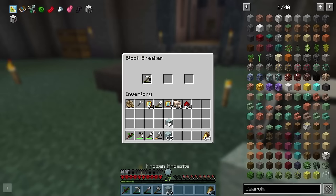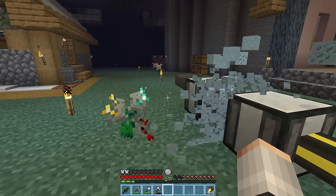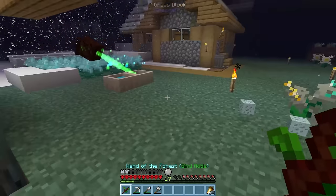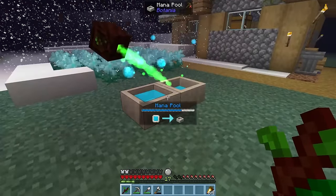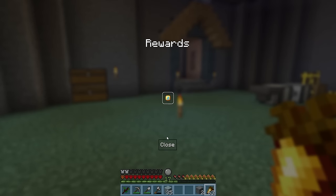So let's grab some frozen andercite — we'll add one to the blacklist of the block breaker and the rest can go in the block placer. Very quickly, we'll start generating usable frozen ores, providing we've got enough mana, which I don't think is going to last very long. And that is chapter 2 complete, but not automated yet.